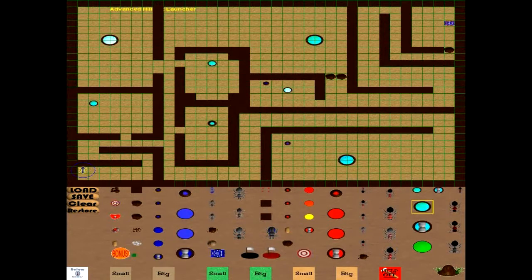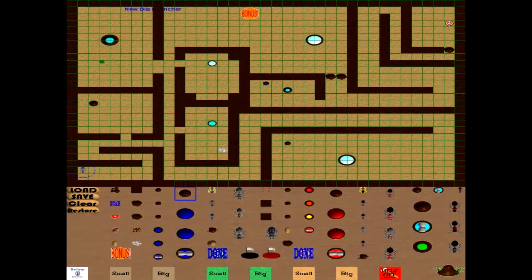Let's put a sugar bonus down in here and let's put a bonus right there. Now what we'll do is we'll put some launchers that we can activate. We'll put an allied launcher there, and we'll put a large allied launcher there.